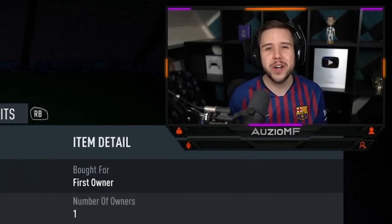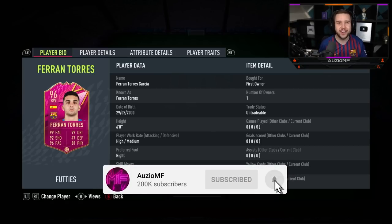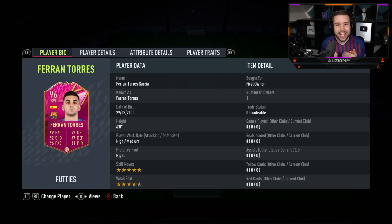What's going on guys, Orzio here, welcome back to a brand new video. So today we have got the new footies Ferran Torres card, Tour of You, and he is looking insane. He has got 99 pace with 97 dribbling, 92 shooting, 96 passing, and 81 physicals. He's a 6 foot player with high/medium work rates, 5 star skill moves, and a 4 star weak foot.